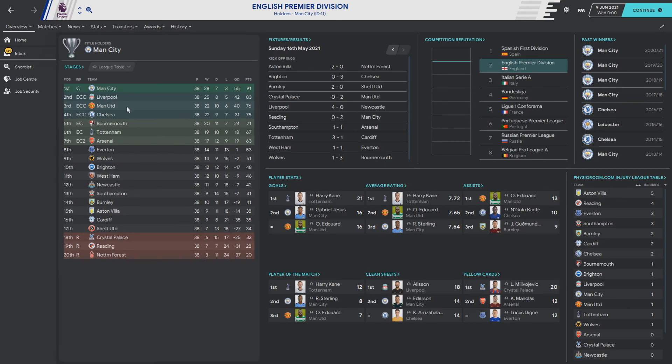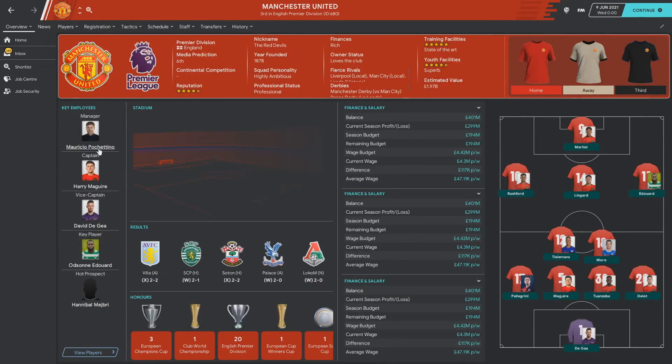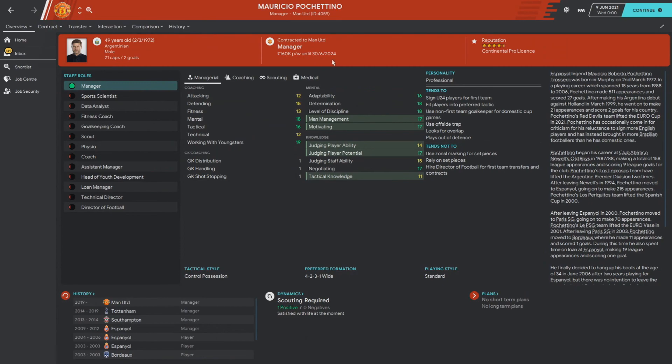Pochettino is still on the contract we gave him and hasn't been given a new deal yet, but he's doing very well at Manchester United. We're going to leave it there for this episode and go into a part two to see how he does in the upcoming seasons - sim three or four more seasons however long he stays in charge. Maybe he can help them win the Premier League. If you enjoyed today's episode, leave a like, drop a comment with other experiments you'd like to see, hit subscribe, and I'll see you next time.